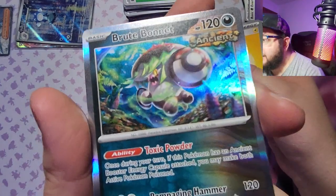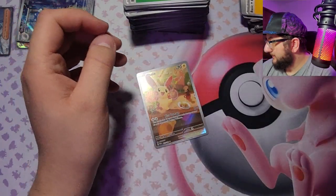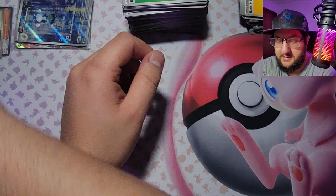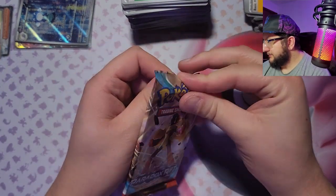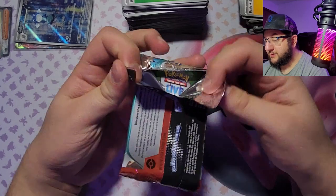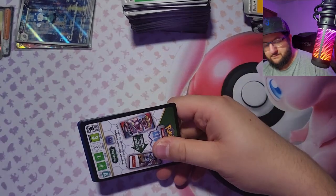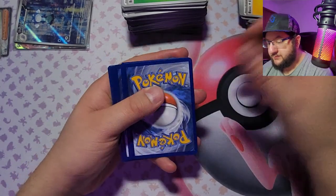And a Brute Bonnet. I guess I don't necessarily need the past elite trainer box to get a past paradox Pokémon, as we actually already figured out. I wonder what kind of promo card is in the other one — assuming it's not exactly the same, that would be weird, right? Damaged code card — I don't know why they're all damaged.